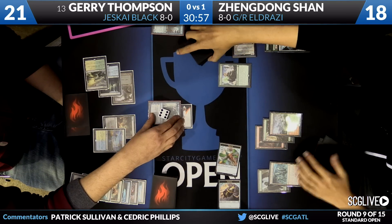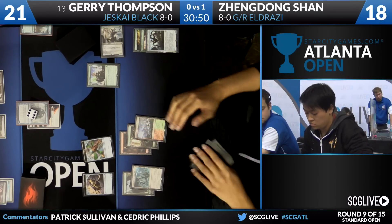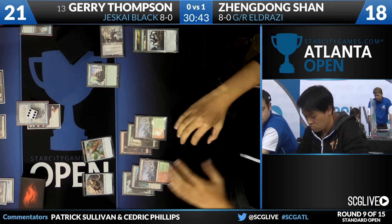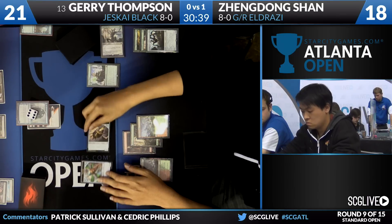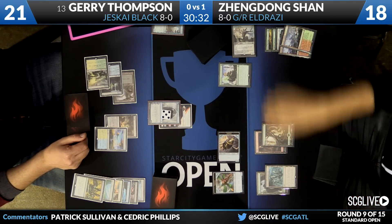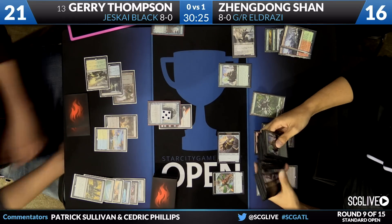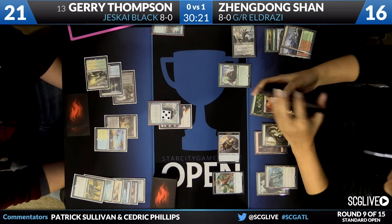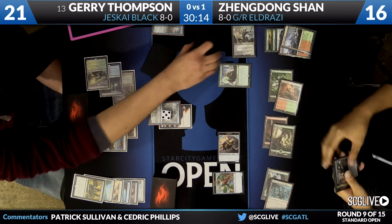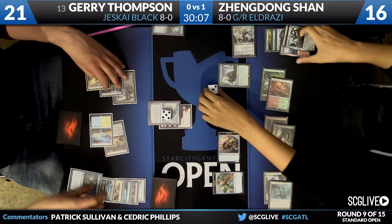Jace will tick up to six, going to slow down to Thopter. And now we head back over to Zendong. Another copy of Hangerback Walker. Hangerback Walker's not shabby here — if Thompson's plan is to try to recur Infinite Obliteration a bunch of times and strip out all the good threats, one of the best ways to fight that is just by winning on the table. Another copy of Hangerback Walker — just a great draw.